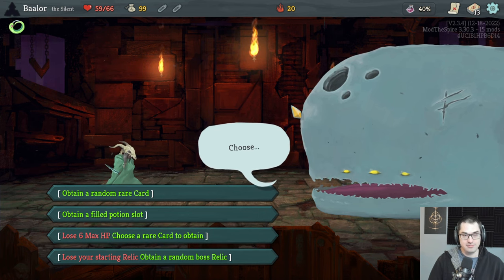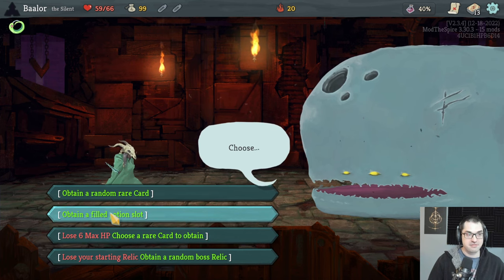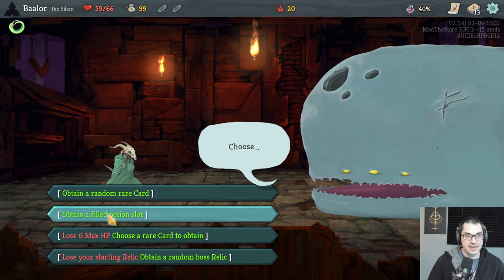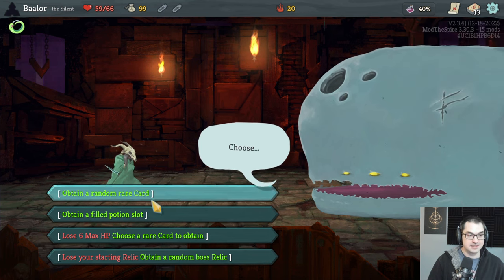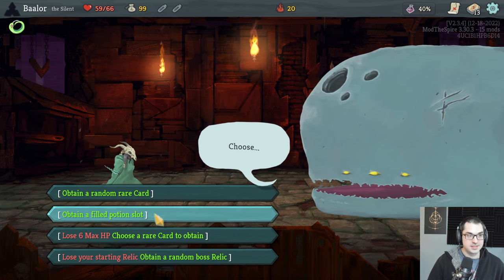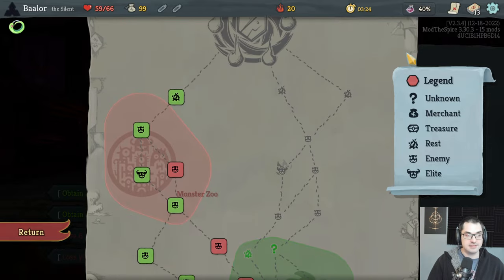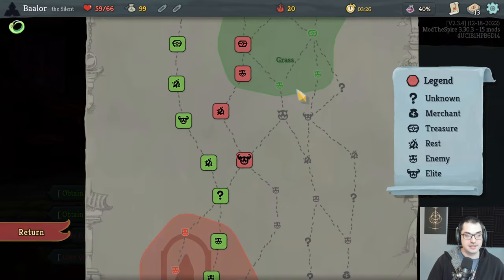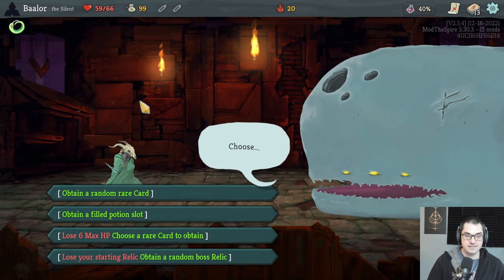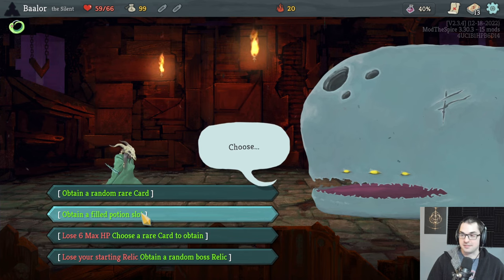Let's pick a starting bonus here. Obtain a filled potion slot — I like that one. This is from the More Now mod, created by Uniquely K, another content mod we're playing with. As a starting bonus we can have a third potion slot and a potion to go in it, which I do like for that first elite. Let's try it — this is a bonus I don't get to take very often.